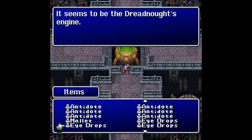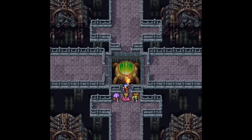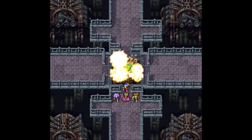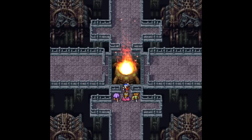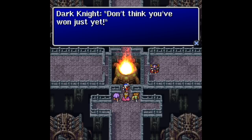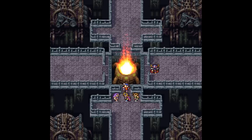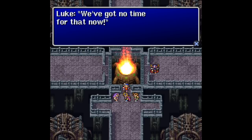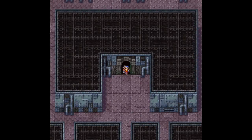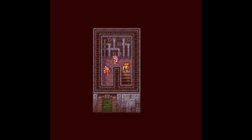Seems to be the Dreadnought's engine. We used the Sunfire on it — burn! The Sunfire was thrown into the engine. The Dark Knight. I don't think you've won just yet. It's Batman. Brother, could it be you? We've got no time for that now — let's catch Cid's airship. Luckily we don't have to fight our way out of this. Oh my gosh, this dungeon is quite the hard one.